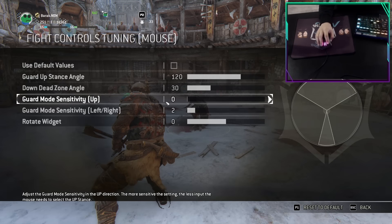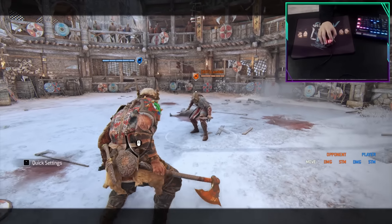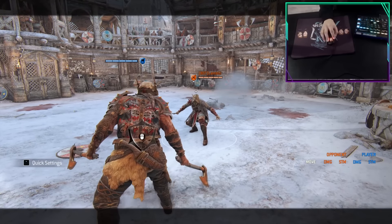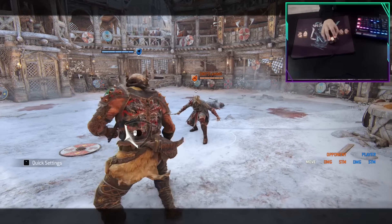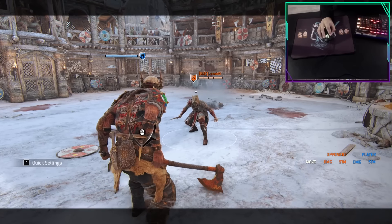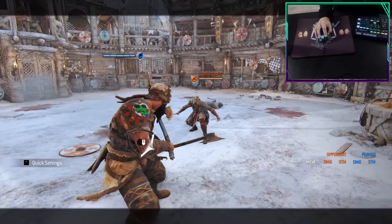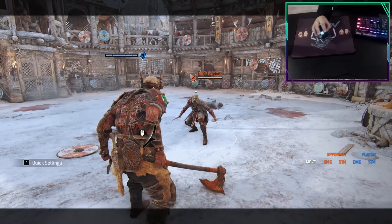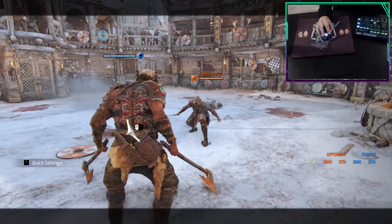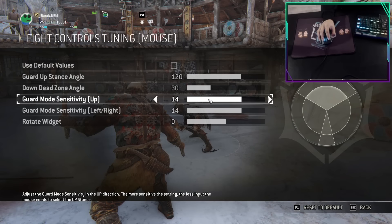Mouse or controller deadzone — let me first explain the gist of it. The lower the deadzone, the lower the amount of movement you have to make with your mouse or controller stick to change your guard. This means there is a lower input delay between you choosing to block a direction and actually blocking it. To simplify it: you block faster if the setting is very low. The downside is that you might accidentally change your guard, since your mouse is very sensitive, so you must find a balance.